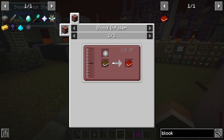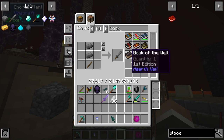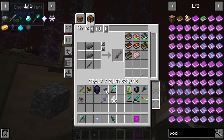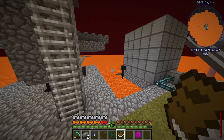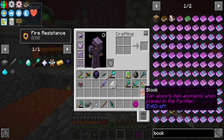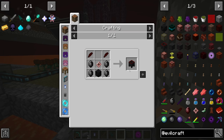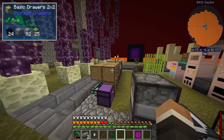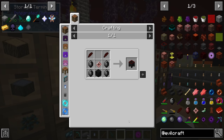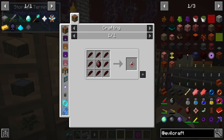The blood book is made by putting a regular book into the altar — we need to craft a book first, then put it in our blood infuser to get the blood book. From there we need the purifier, which strips enchantments off a sword and into the book. To make the purifier we need a block of dark gems, four more dark gems, and a blood infused core — a dark power gem surrounded by hardened blood shards — plus more hardened blood shards.